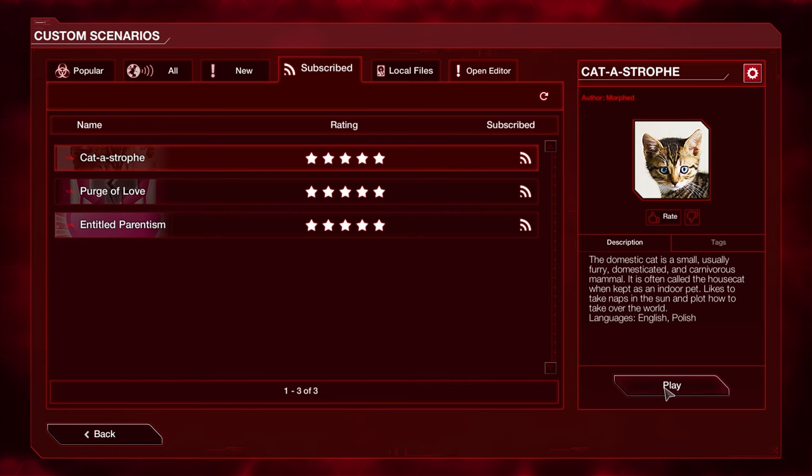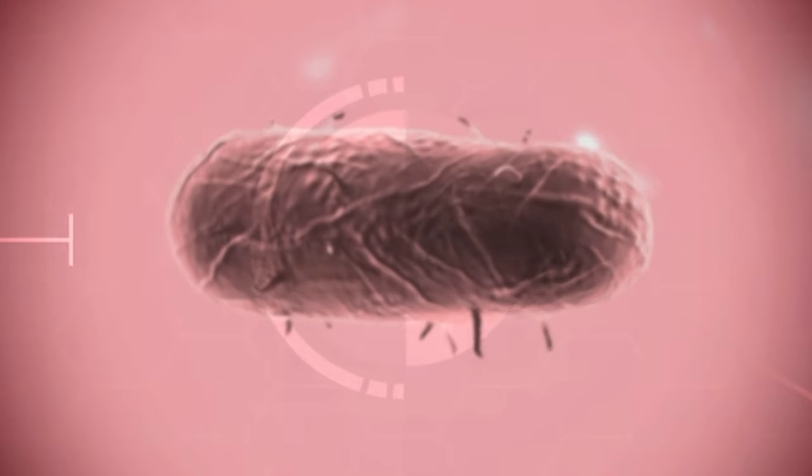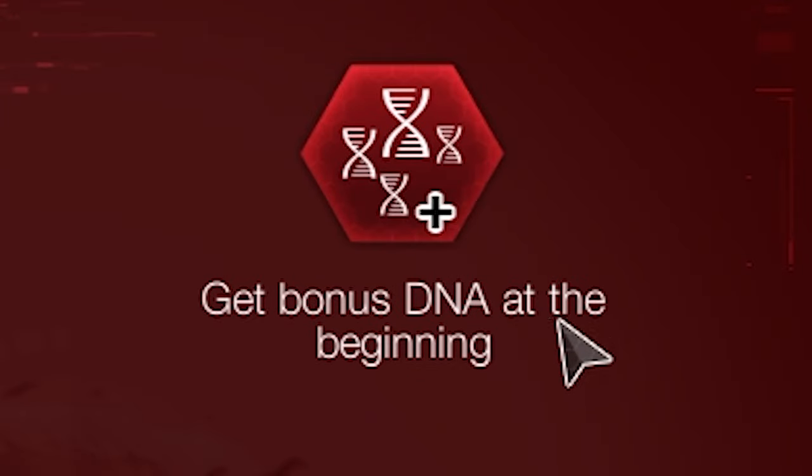So the first thing we need to do is alter the DNA genetic code of our illness. This changes how our plague behaves in the game. And much like the family member you'd happily bury in the back garden if they died, you want them well behaved. We'll start with the ATP boost, which gives more DNA in the beginning.